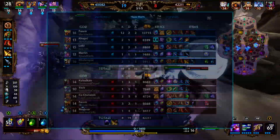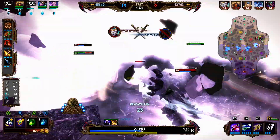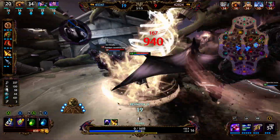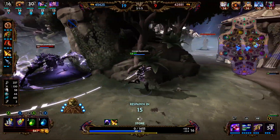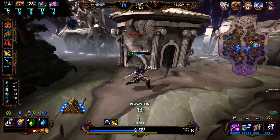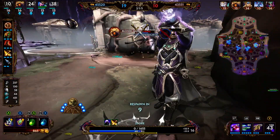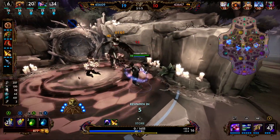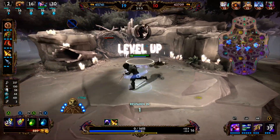Our build so far has no penetration — it's really good at boxing enemy squishies like a mage or a carry, but it's not great if the enemy has protections. The next item we're picking up, Qin's Sais, is going to help us against protections. Until we have that item online, we really don't do a lot of damage to the Ymir, the Kukolan, and apparently the Fenrir who has Void Shield.